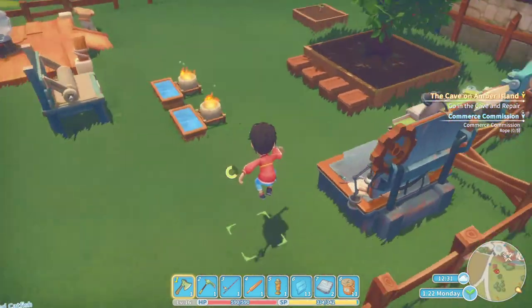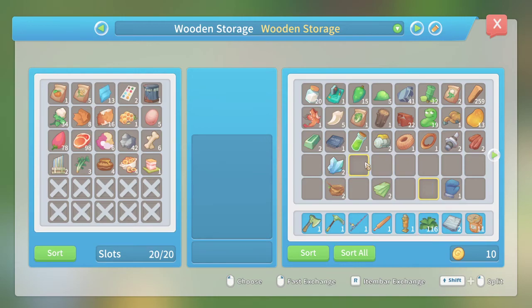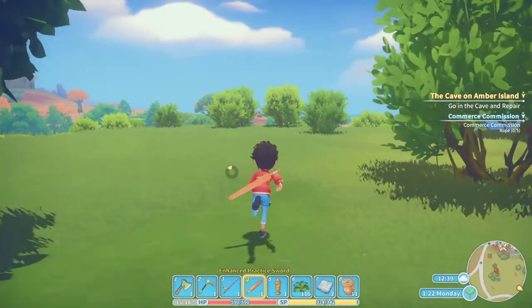Maybe I'll jump in the cave anyway just to see what it's like. Let me find anything I can eat that gives me health. This uncooked meat restores 10 health and one stamina — not great, but maybe it'll help a little. It's only 10 health. Can I just munch on those really quickly? Let's go check it out.